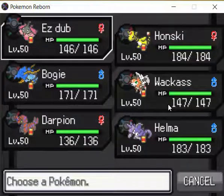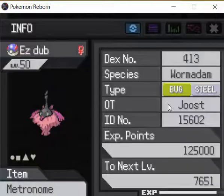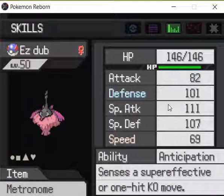How to beat Sarah 100% of the time is really easy. All you need is a Wormadam Trash with Mirror Shot and Quiver Dance. Because Mirror Shot in the Mirror Arena becomes a 130 base power move with guaranteed accuracy — just like Aerial Ace, it will always hit. It's a Steel type move and I put a Metronome on it. You can buy a Metronome at the Giant Mart on the 4th floor.